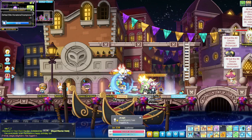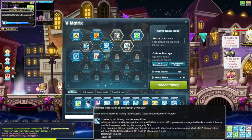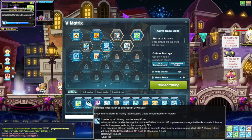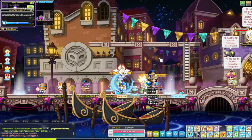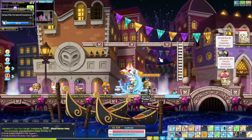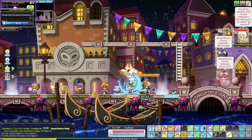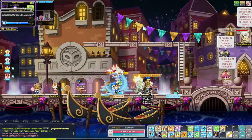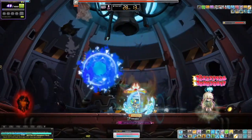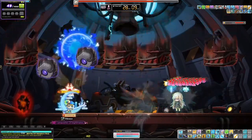Another pro is that Bowmaster is a lifesteal class, and it also has a skill called Silhouette Mirage that spawns a bishop's door essentially every 50 seconds. It's very hard to die on this class. You can also switch arrows with Quiver Cartridge — the gold arrow is for bossing and the red Blood Arrow is for healing — so survivability is excellent.